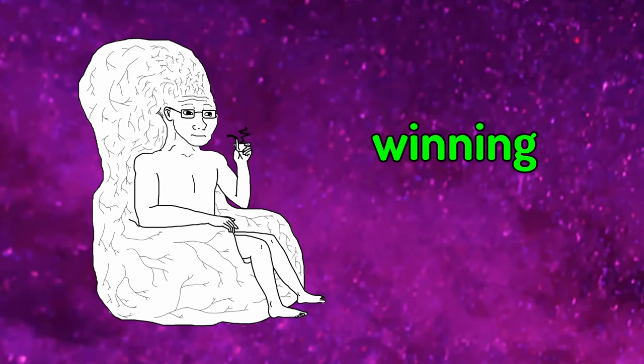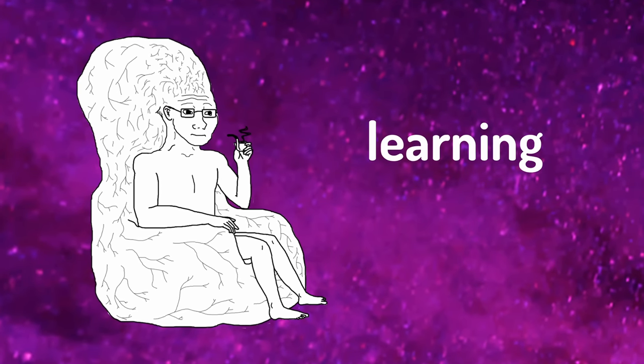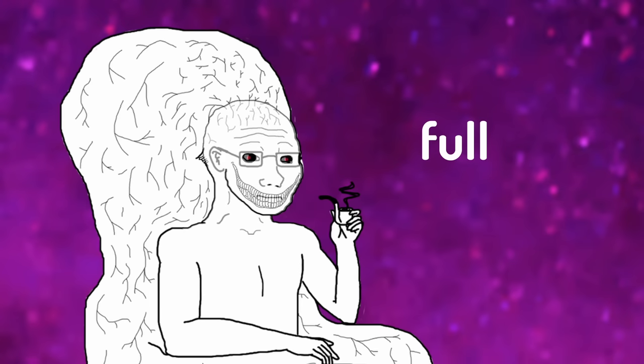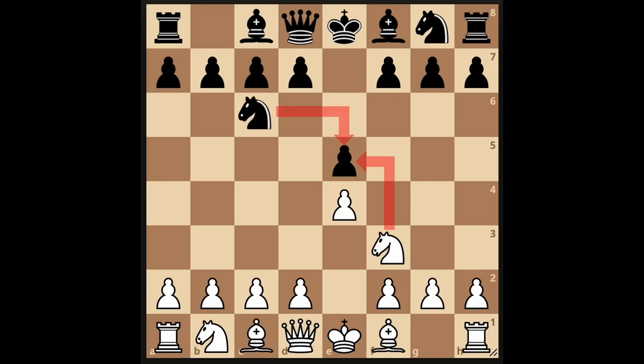If you're interested in learning a morally questionable step-by-step guide to harvest the Elo of poor innocent chess players, please give me your full attention. Play e4 and the most common low Elo response is e5. Knight f3, knight c6, get your bishop out. Congratulations, you're an Italian citizen now.